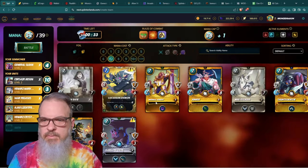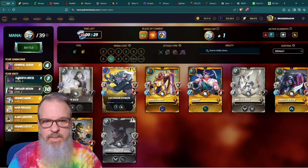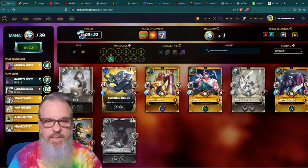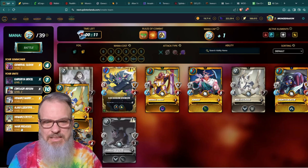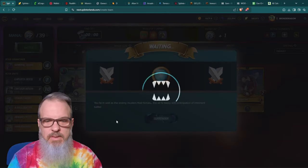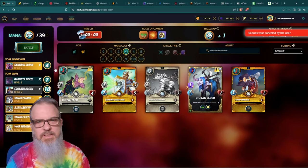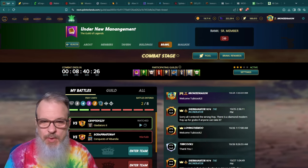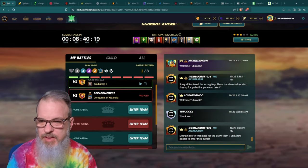War Pegasus in the back with flying — a little harder to hit, four speed, not terrible. I've got three mana left and then — I ran out of time. And that is what happens when you take too long. I've always felt there's not enough time to pick a team and try to explain things at the same time.